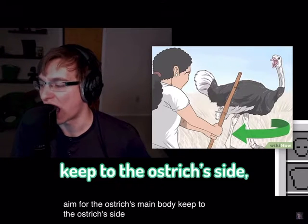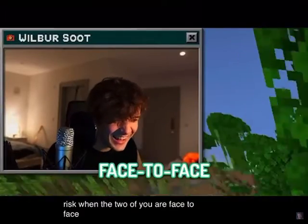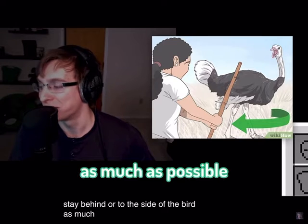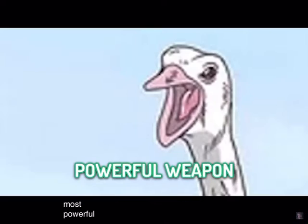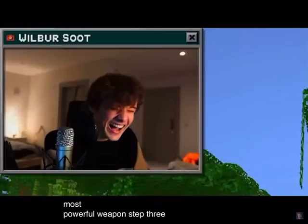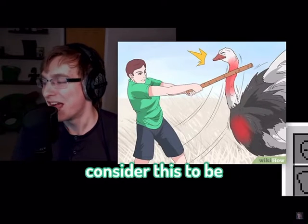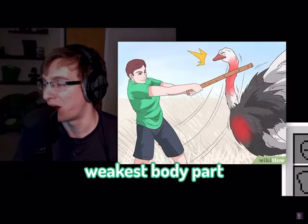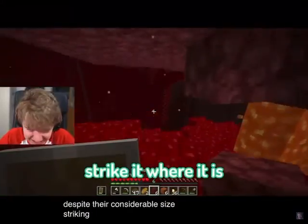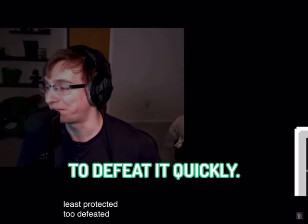Keep to the ostrich's side. Consider yourself at the most risk when the two of you are face to face. Stay behind or to the side of the bird as much as possible to keep clear of its most powerful weapon. Step three: aim for the neck. Consider this to be the ostrich's weakest body part. Despite their considerable size, strike it where it is most vulnerable and least protected to defeat it quickly.